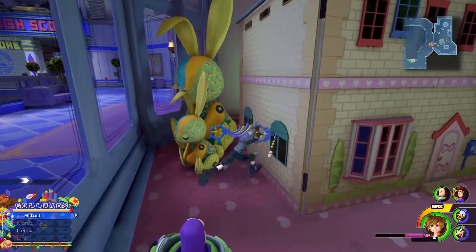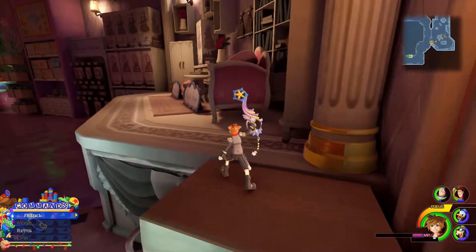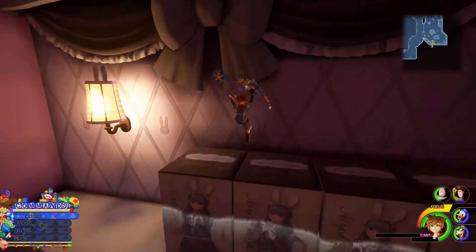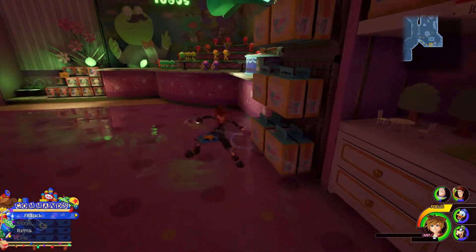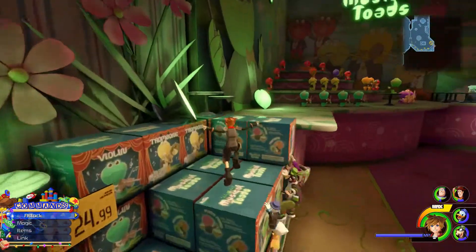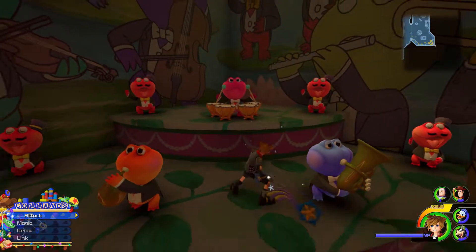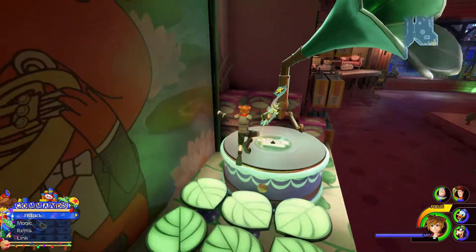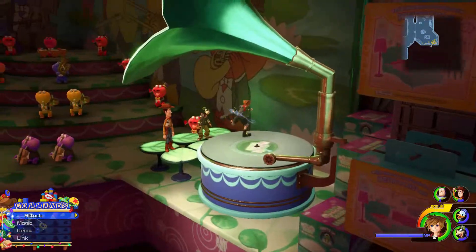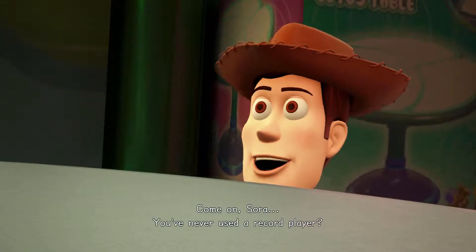Spanky is actually in that little house thing — spoiler on that. But you want to go over to the Musical Frogs. I was just looking everywhere because I didn't know this at the time. If you jump up there, there's a little record player over there — you need to run over to that, jump on it, and then you'll start running on it. Woody helps you out running on it as well and it plays a little tune for you — obviously you can't hear it because the sound is muted.